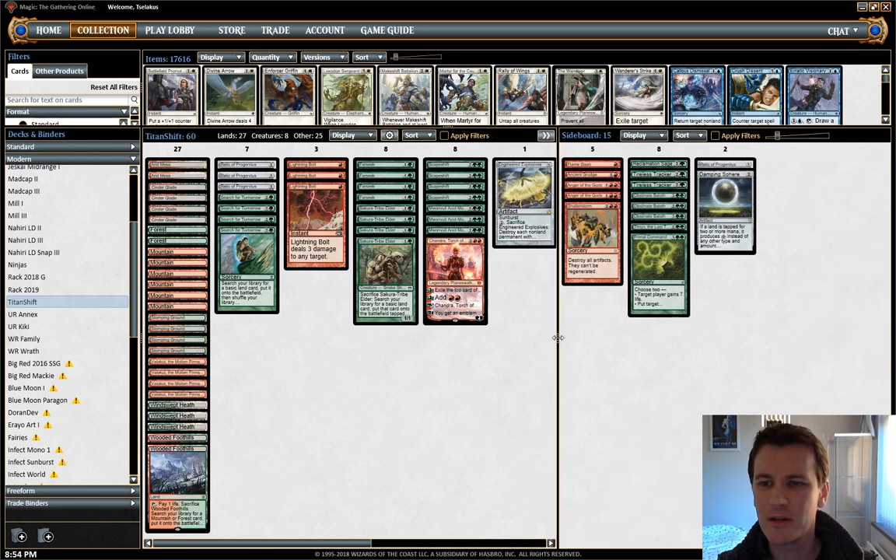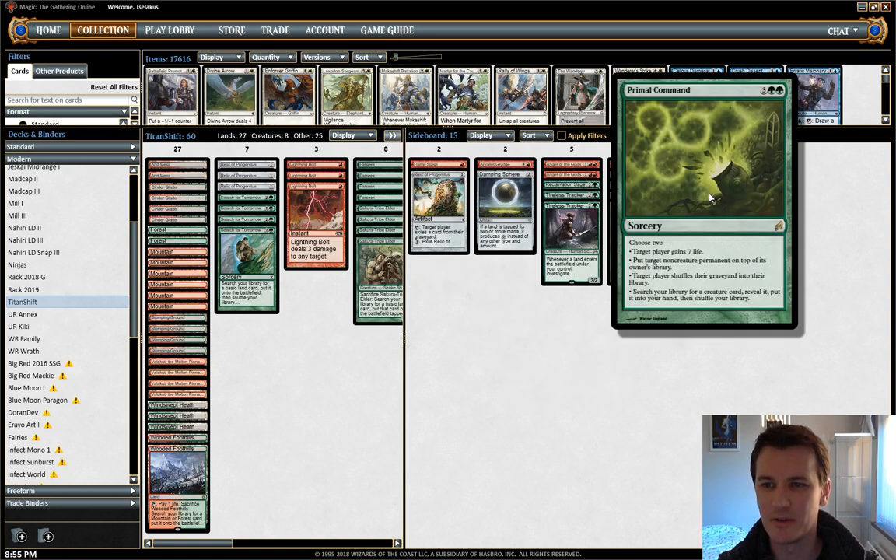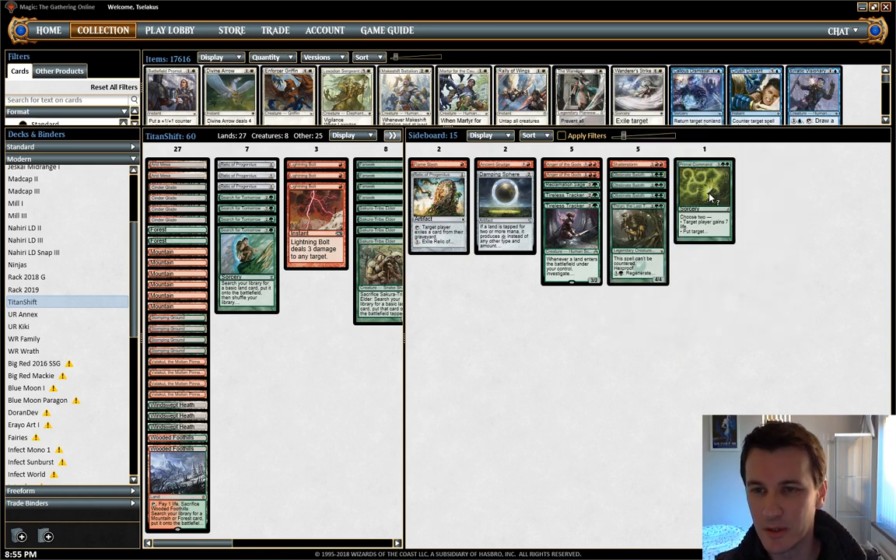In the sideboard, I've tweaked things a little bit compared to the version played at the championship. I've found Primal Command to be a fantastic catch-all card because it answers so many different things: gaining seven life can be massively relevant against aggressive or burn decks, you can destroy a land, shuffling away their graveyard can be massive in Modern, and its last ability is effectively a seventh copy of Primeval Titan.